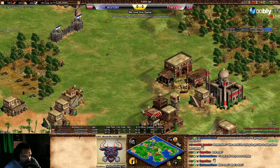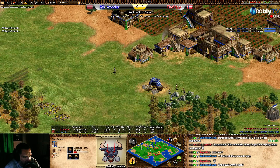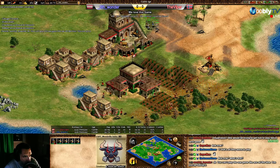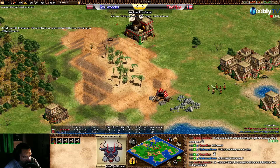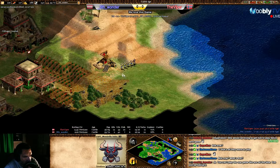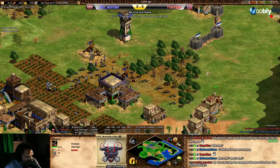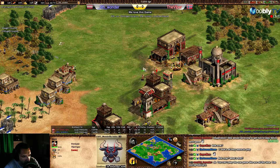Knights are going to do damage. 52 population versus 55. The fishing ships are still there. He found the docks and is going with crossbows — really nice! Crossbows with fletching are going to mess up Viper's economy for sure. From Wonder's point of view he can see the wood, the stone, almost everything. If he plays smart — oh, Wonder is going with a knight! He has two monks now.